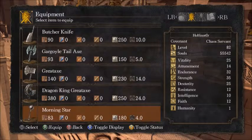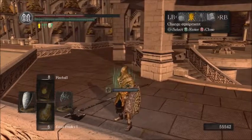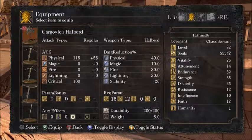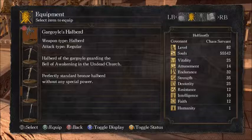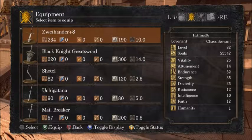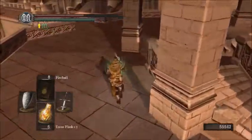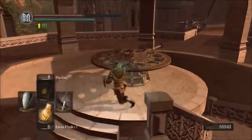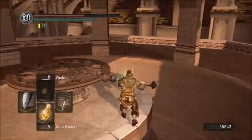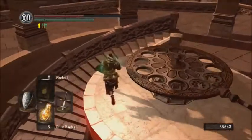Let's take a look at the gargoyle's halberd. Description: 'Halberd of the gargoyle guarding the bell of awakening in the undead church. Perfectly standard bronze halberd without any special power.' Well, obviously I think that's false because as soon as we touch the thing it's causing poison, toxic, and bleed. I feel like if it didn't have any special power that wouldn't be happening — but eh, what do I know.